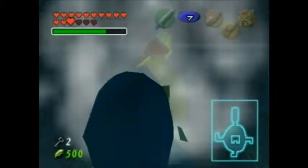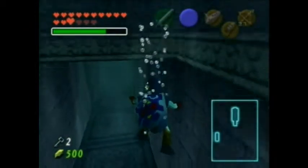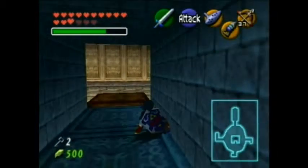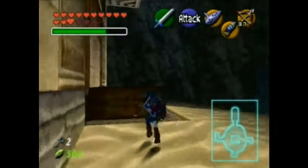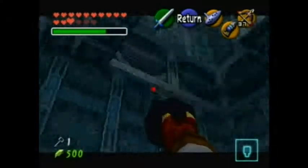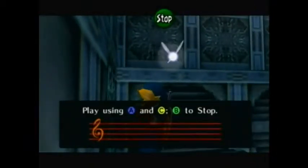Hookshot, please. Iron boots off, iron boots on, iron boots off — you'll be seeing a lot of that. Let's finally go through. This room is very interesting. Let's head up here and hookshot our way up there — and here's our second level.